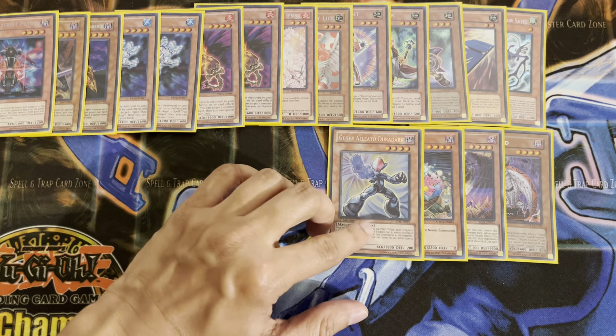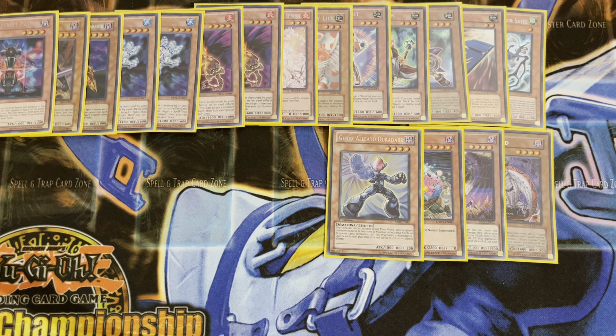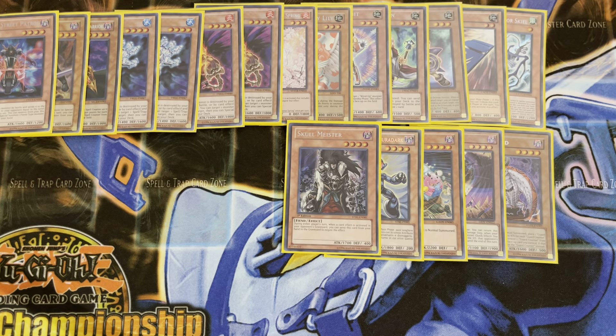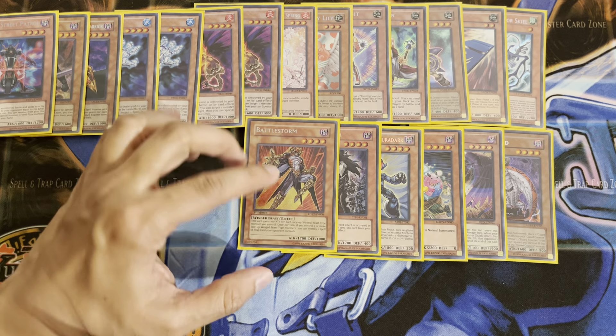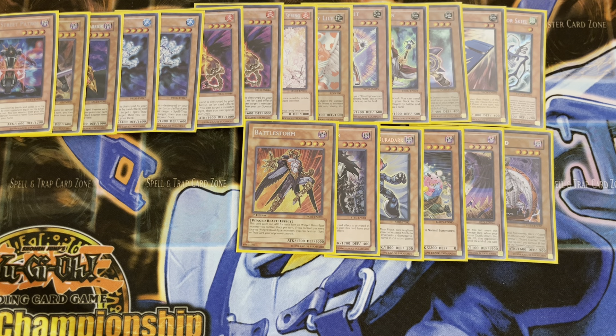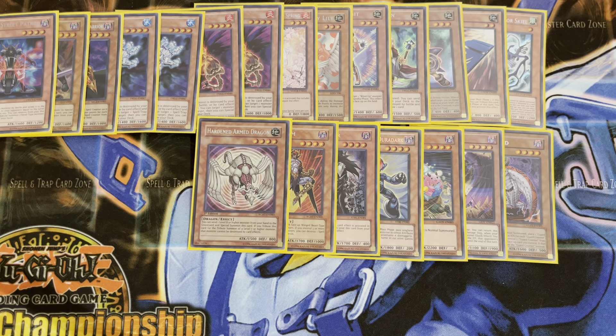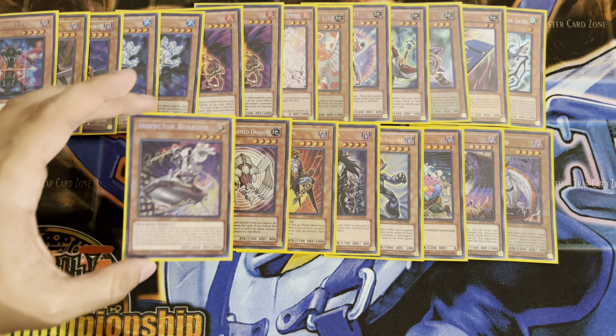Next we've got Gen X-Allied Duradark — can pop one Dark Monster on the field. One Skull Meister, one of the many hand traps in the game. One Battlestorm, at the very least an 1800 beater. Harden Arm Dragon — you can special summon him by discarding a level 7 or higher monster, and then when you use him for a tribute summon for some of the higher level monsters in the deck, this guy will make them indestructible by card effects, which has some pretty cool interactions.